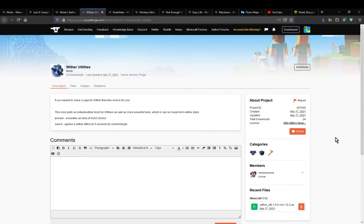Hello everyone! Welcome to another mod overview, this time on Wither Utilities — a mod that simply adds blocks that are indestructible to wither blasts, as well as a few tools.